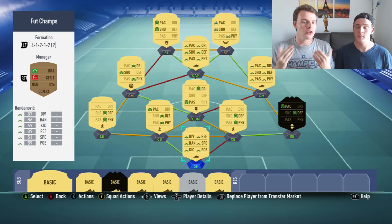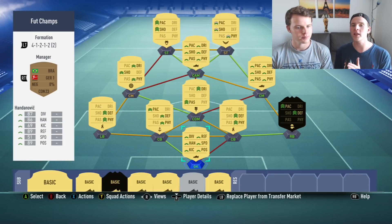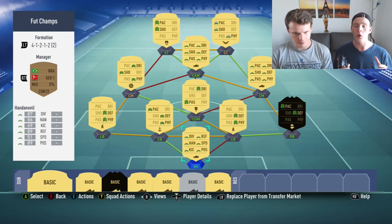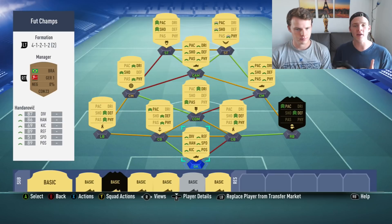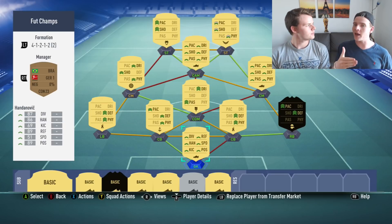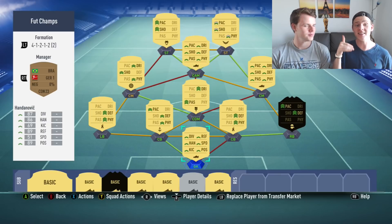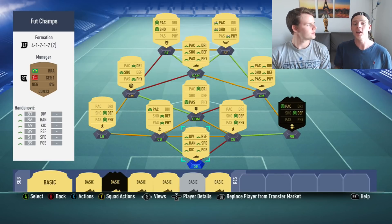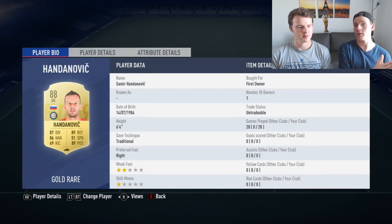Right now we're using the 4-1-2-1-2 formation. Originally at the start of FIFA 19 we worked with the 4-3-1 formation as usual, but then as soon as we started to get the feeling and rhythm of the FIFA 19 gameplay, we felt that in this FIFA 19 you need to have a two-striker formation. This is why we decided to go with the 4-1-2-2 formation for the first FUT Champions.